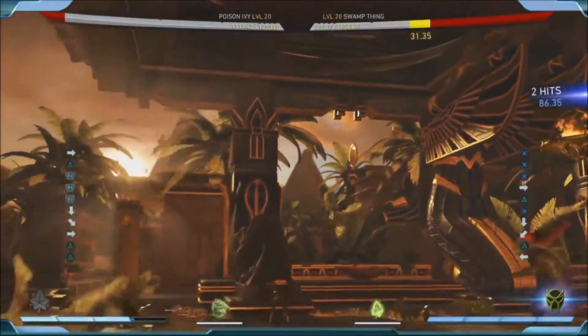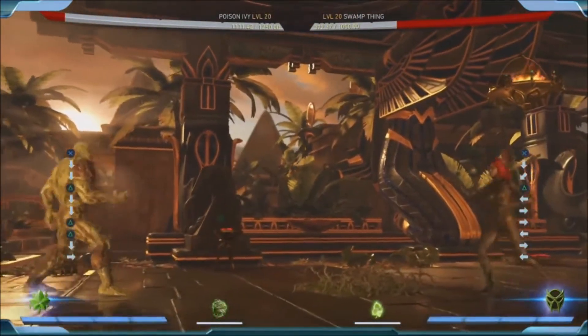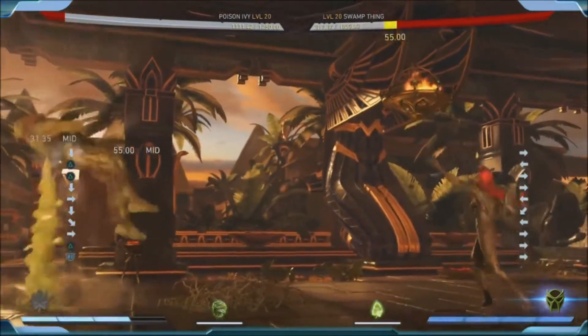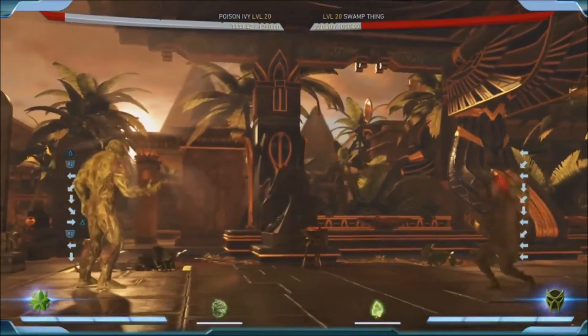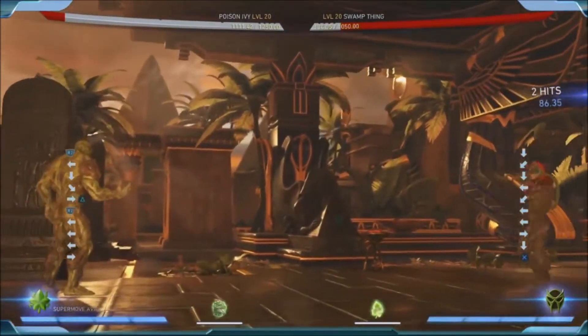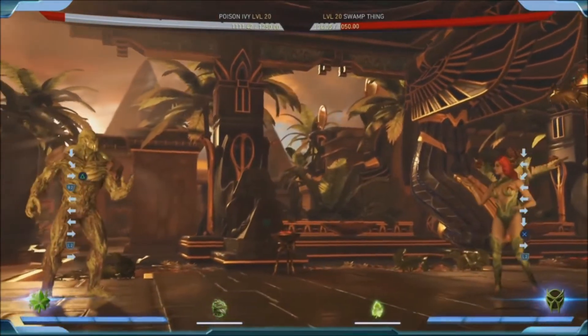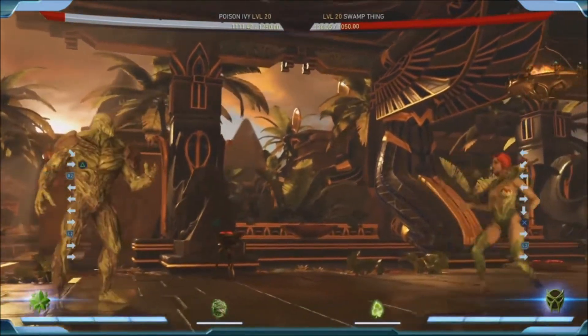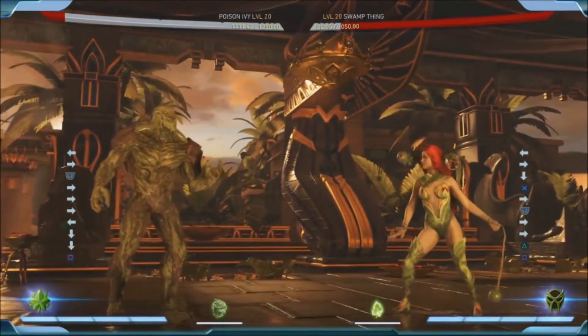So you can be like, all right, get back, I'm going to throw this out and sit here. A perfect matchup example would be if you're doing this against Dr. Fate, and you have the bark skin on - even if his projectile is beating you and getting out before the drill, she's barely going to take any damage. So the onus is still on him to come in. And then she also has the hammer.